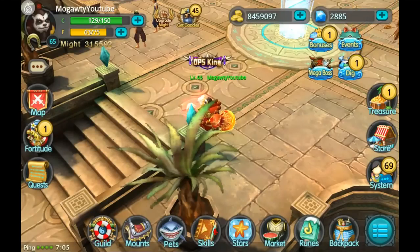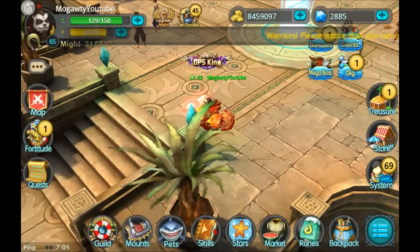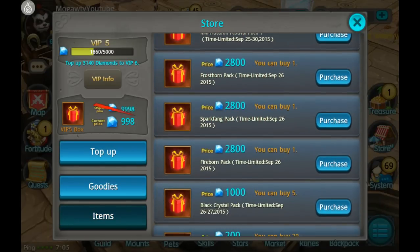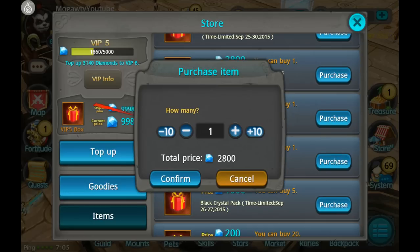Hey guys, after weeks of being patient, the time has finally come to get our mount. I have eight shards currently, and in the store they're selling a pack of five. Unfortunately, it will cost the rest of my diamonds, but I think it's worth it. I decided to go after Fireborn because I really like his ranged attack.